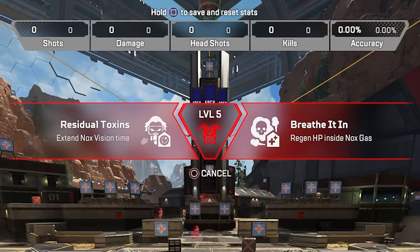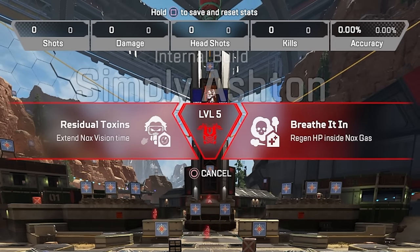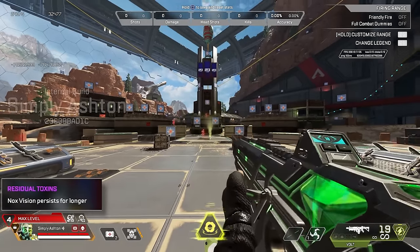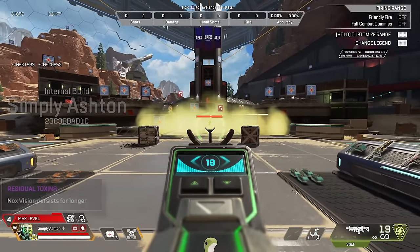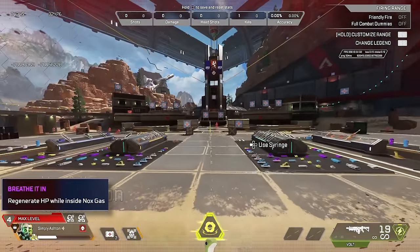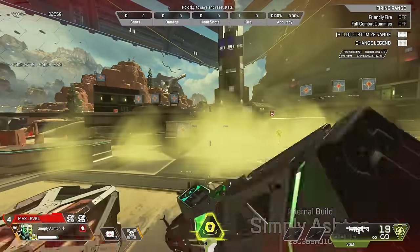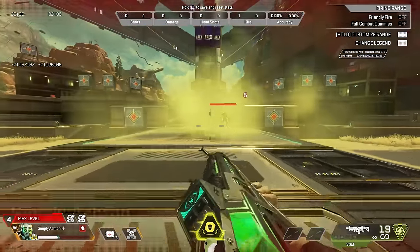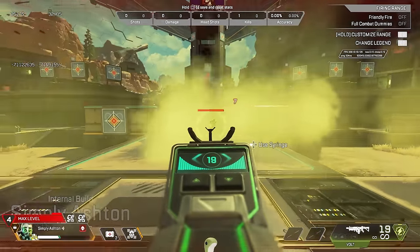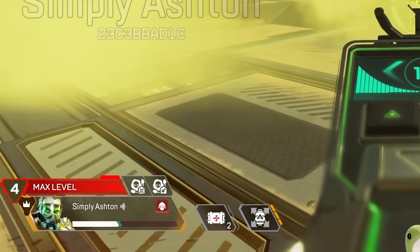Caustic's tier 2 upgrades give the choice of being able to heal in his own gas, or seeing people with his nox vision for a little bit longer after they walk out of the gas. Similarly to Bangalore's upgrade, the health regen in gas is a little bit slow, but it's good if you're a Caustic who loves to live and breathe in his own odour — which, as gamers, we are all doing anyway.